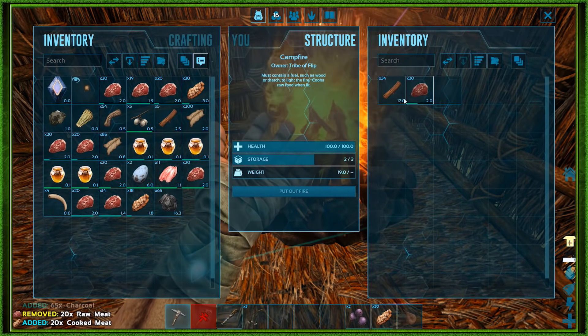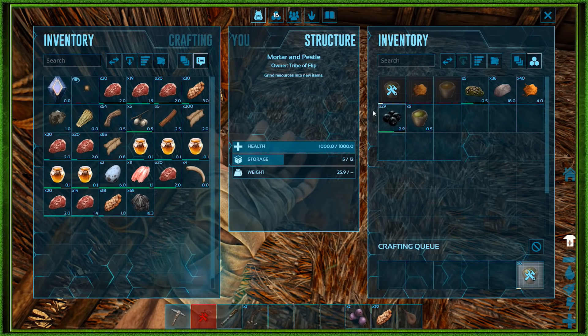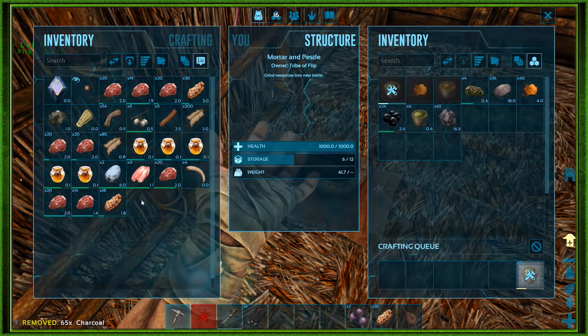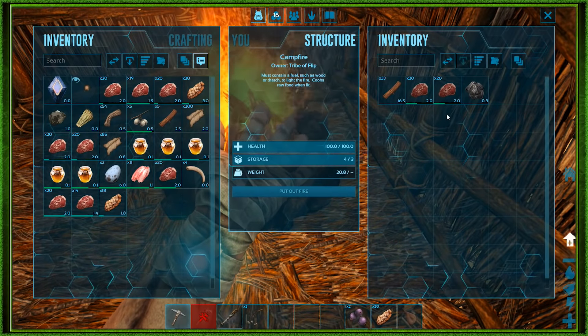What we're gonna be doing today is we have to get ourselves a preserving bin. Look at all this delicious food and this honey which I quite literally died for. So we gotta put that somewhere — or else what was the point?